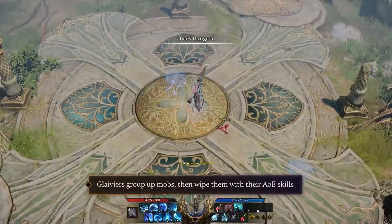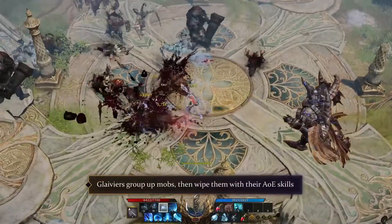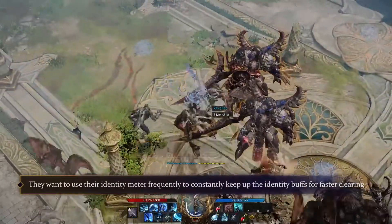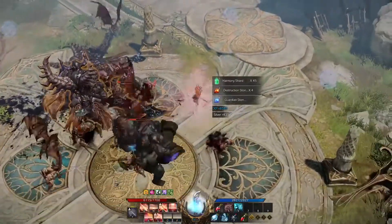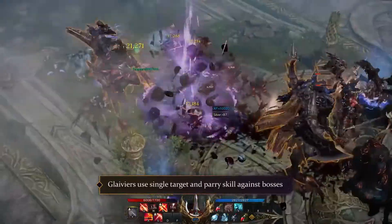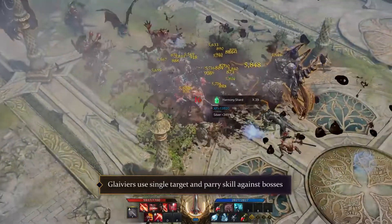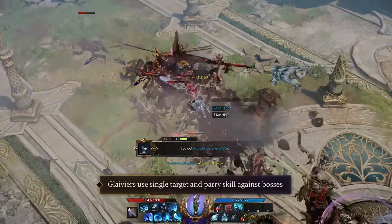In PvE you're going to be most effective when you're using your high mobility to run around and kite mobs, releasing all of your AoE skills and clearing the biggest groups of mobs possible. While doing this, you always want to keep an eye on your identity meter, as you want to use it frequently to have increased movement and attack speed, which will pace up your entire PvE gameplay experience. When facing elite or boss monsters, use your harder single-target skills while staying at a safe distance or keep moving constantly around them. Another riskier option is to use the Glavier's unique ability to parry boss attacks, but in this case you need to know the boss mechanics in advance.